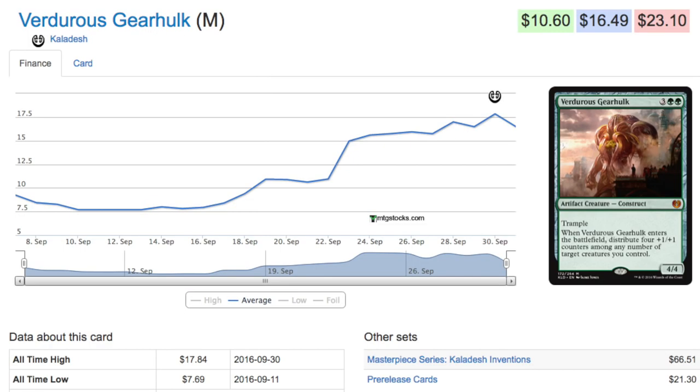Let's talk about a card being played in standard — it's a very strong card. It's one of the Gearhulks; the Gearhulks have all gone up in price, or at least four of the five. The green one costs five with double green, and it's an artifact construct mythic. It's a 4/4 with trample, but when it enters the battlefield you can distribute four +1/+1 counters on any number of target creatures you control. So at the very least it's an 8/8 with trample for five.